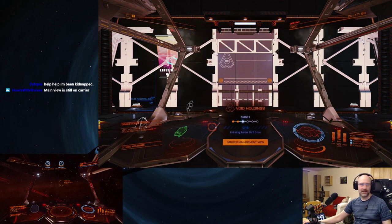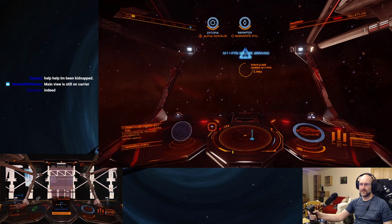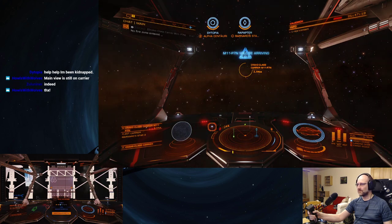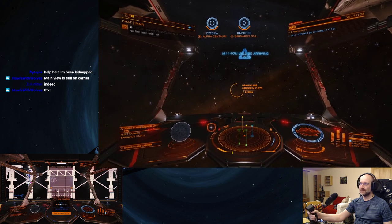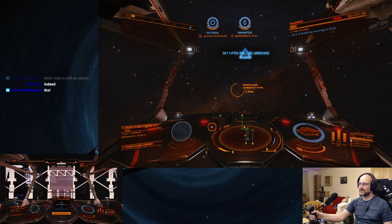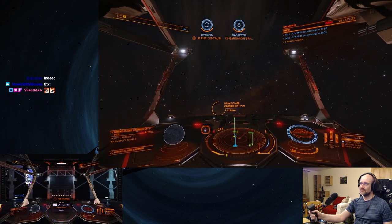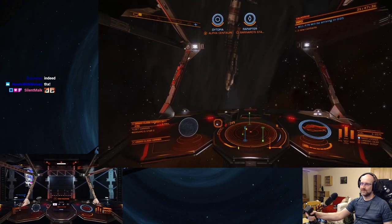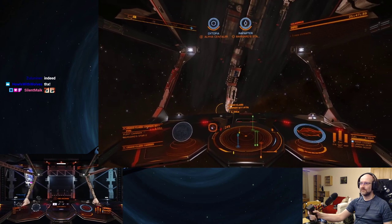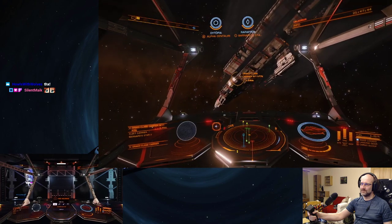20 seconds. Switch over. 10 seconds — counting down to jump. Five, four, three, two, one. Attention, this carrier has scheduled a hyperspace jump. Please conclude any remaining business prior to departure. Final carrier checks are underway, counting down to jump.